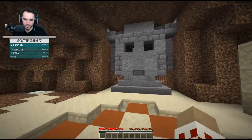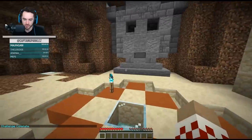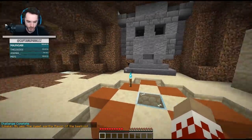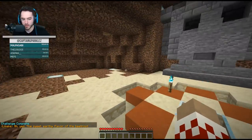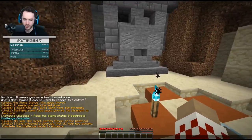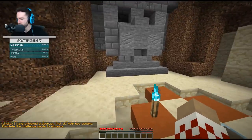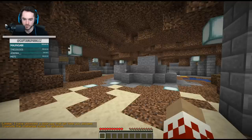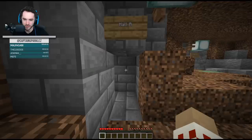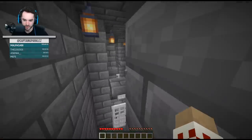There we go! Challenge complete - fantastic. Talk to me, walk me out of here dude. The statue says: the sweet earthy flavor of the beetroot. I have unlocked a doorway that will help you escape. Complete the challenge inside to advance. I am Lekeke the statue underground. Hall A - alright, I love how organized this is.